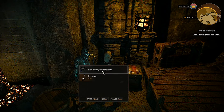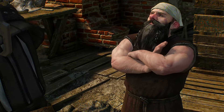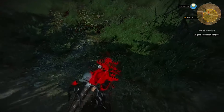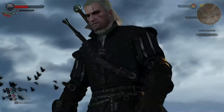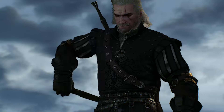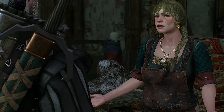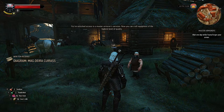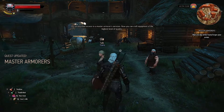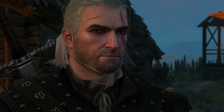After killing the troll, head to the chest right here, open it, and pick up the high quality smithing tools. Now head back to Fergus and let him know you have the tools, which will lead you to finding and killing a gryphon to get some acid from it. After getting the acid, head back to Crow's Perch and talk to Yoanna to give her the acid. This will start a conversation — choose this option and help her in the test.